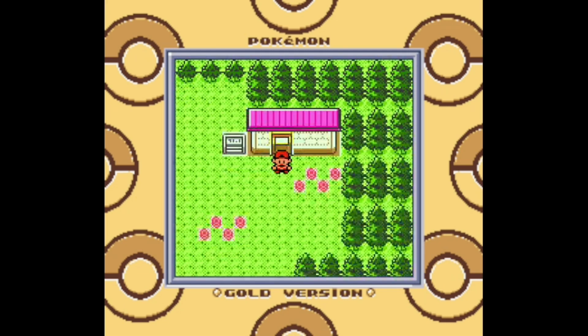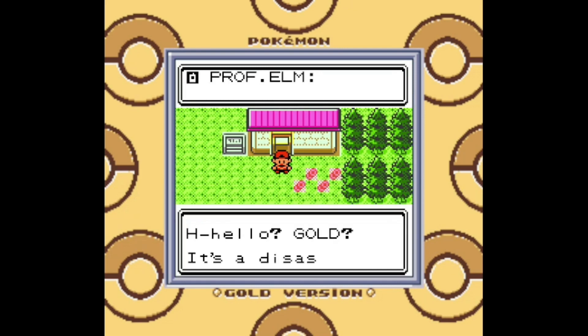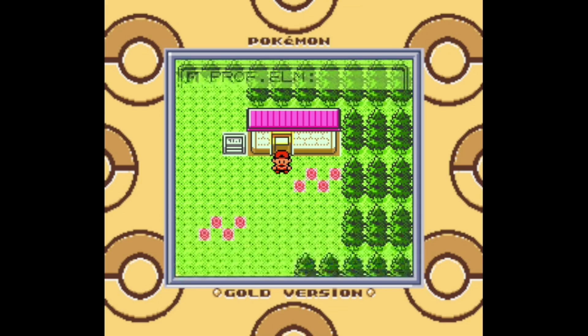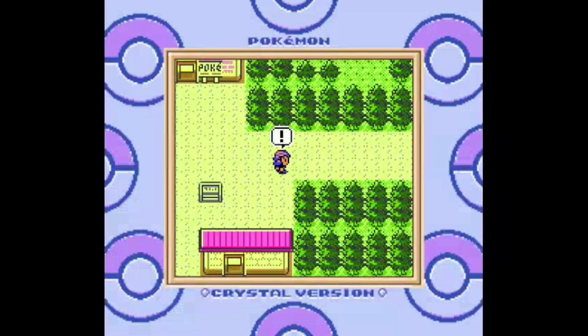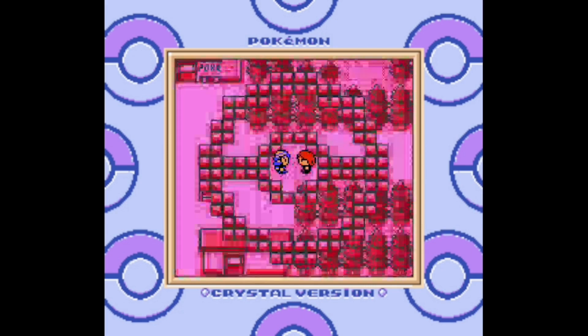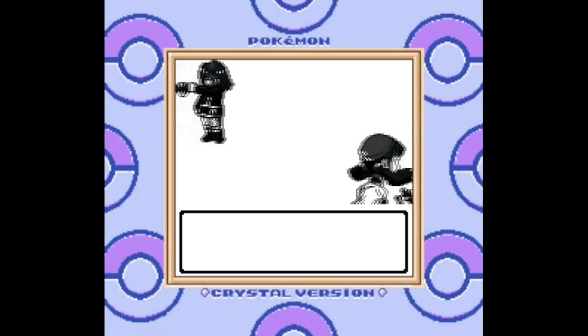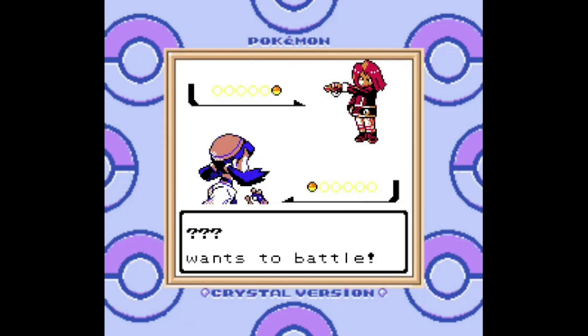After a quick heal from Mr. Pokémon, we step outside and get a call from Professor Elm — and it does not sound anything like good news. We should probably head back to New Bark Town straight away. And on our way through Cherry Grove, we encounter this kid again. We saw him back at the lab spying on us as we were choosing a starter, and now he's here. This is actually our rival character for this game, so that means it's time for the obligatory tackle fight and the first trainer battle of the game.